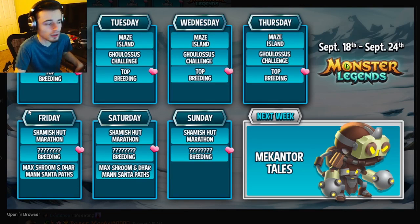Definitely do the Marathon — you can get chests, food, and a brand new monster. Make sure to find a good team for that by Friday. The Max Room and Darman Santa paths end on Saturday, so complete those before then. The most important events this week are the Maze Island, the Marathon, and the Breeding Event. Let me know in the comments which events you're most excited for, and make sure to like and subscribe!